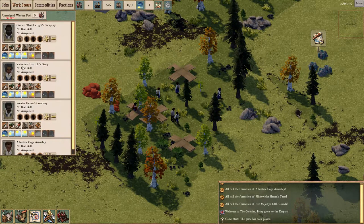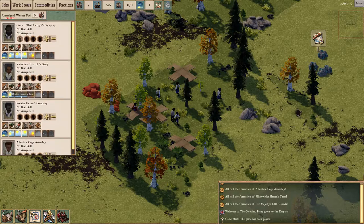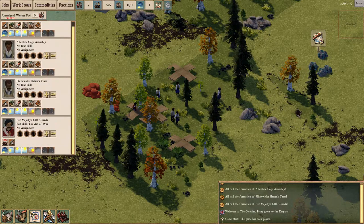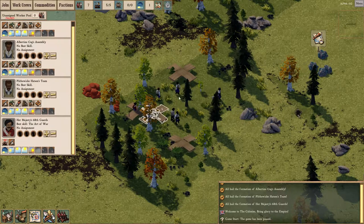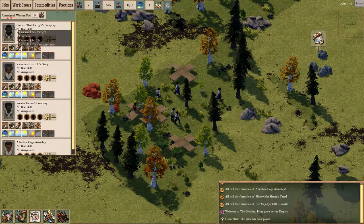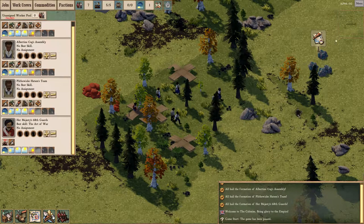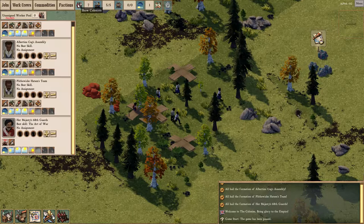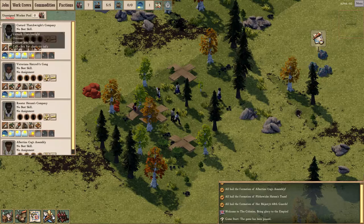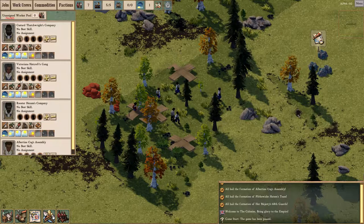Looks like we have... one, two, three, four, five, six, seven — yeah, we have seven colonists. Five overseers and one NCO. Oh wait, this guy has one worker in his work party. Basically an overseer oversees a team of workers, and you assign your other unskilled colonists into these slots. Each team will do one job at a time.